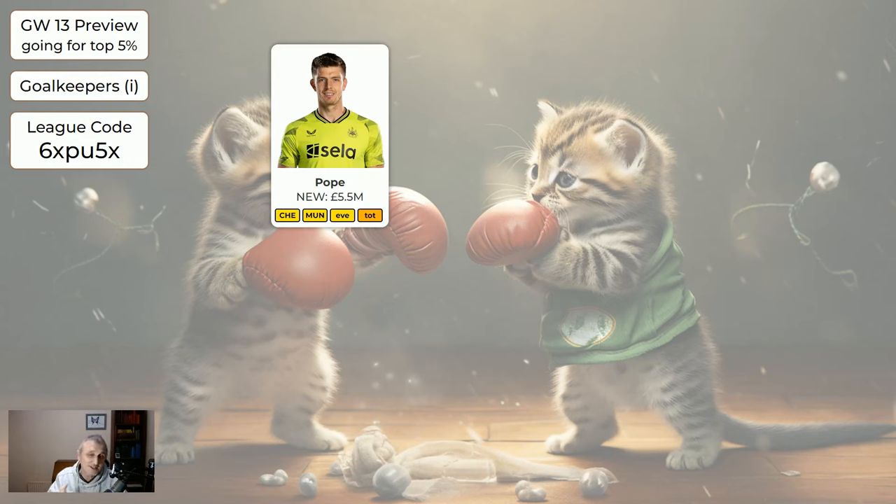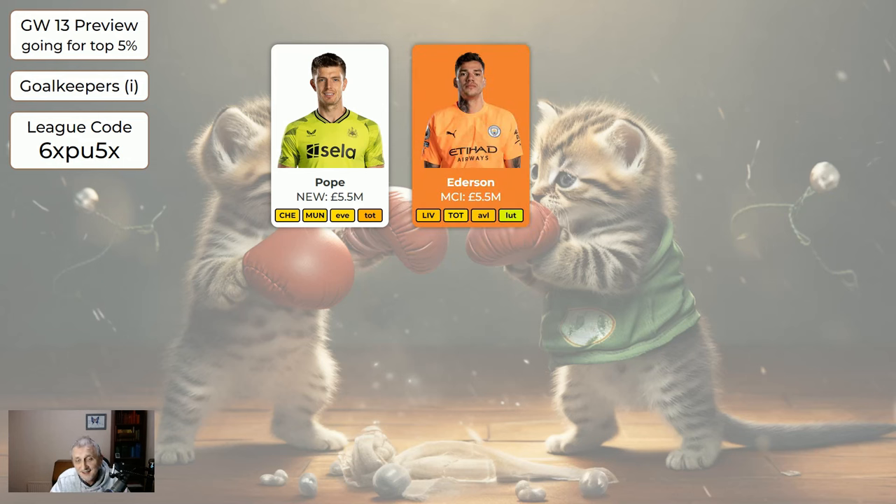Nick Pope — as mentioned, there's a reasonable chance there'll be no clean sheets this week. Pope is at home to Chelsea, who have scored four goals in their last two games, so there's a reasonable chance Newcastle aren't getting a clean sheet. That said, if you needed to change your keeper he's still a perfectly good option. Edisson is currently flagged as injured and for 5.5 I'd rather have Pope anyway, so certainly don't buy Edisson. If you've got him it's fine to keep him, but if you had Edisson and Turner you're at risk of not even having a keeper this week, in which case you'd probably want to move Edisson on.